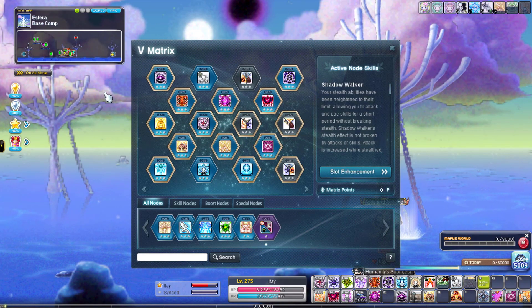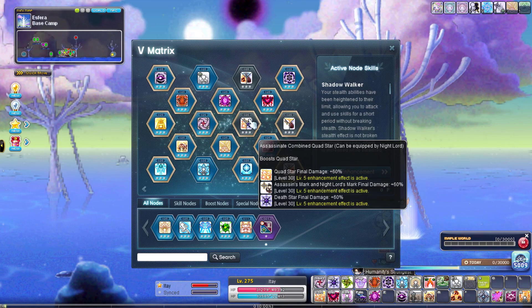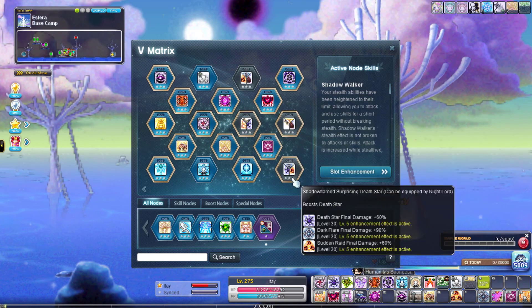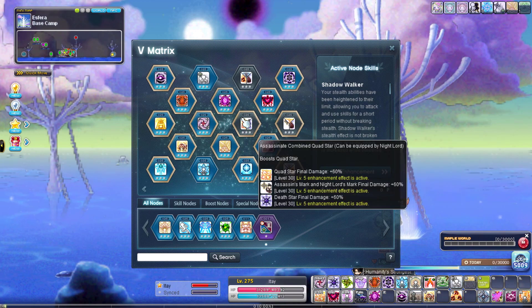My V matrix — the best trios for Night Lord for bossing are Assassin Mark and Quattro. For training you want Assassin Mark, Showdown, and Dark Flare. Right now I'm using four trios: Dark Flare, Sudden Raid, Assassin Mark, and Quad Throw, and I threw in some Death Star because why not.